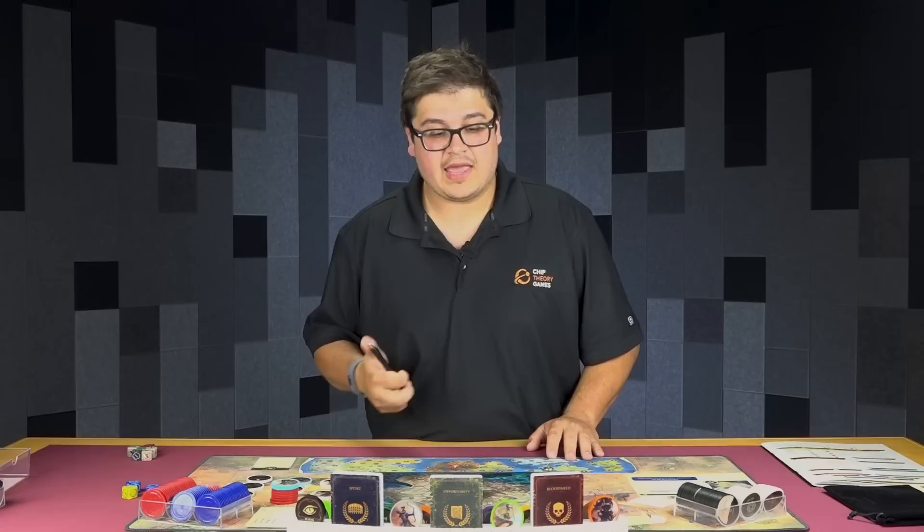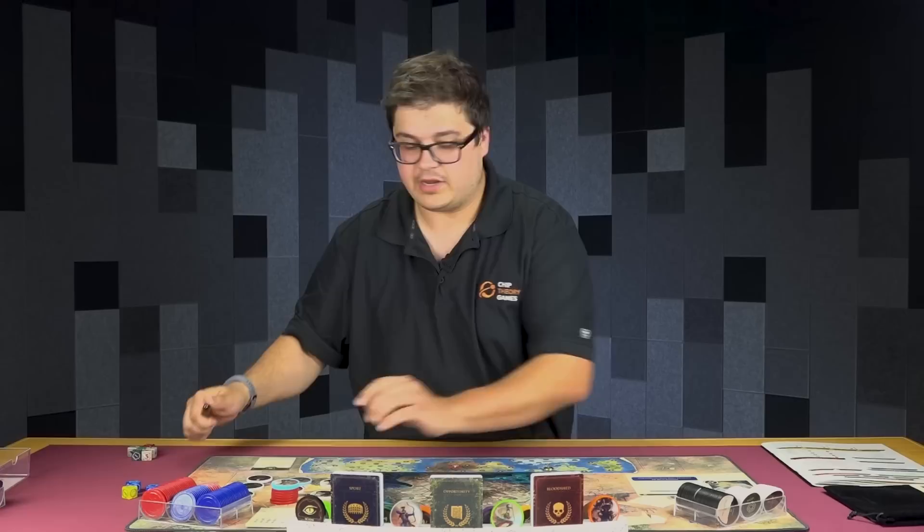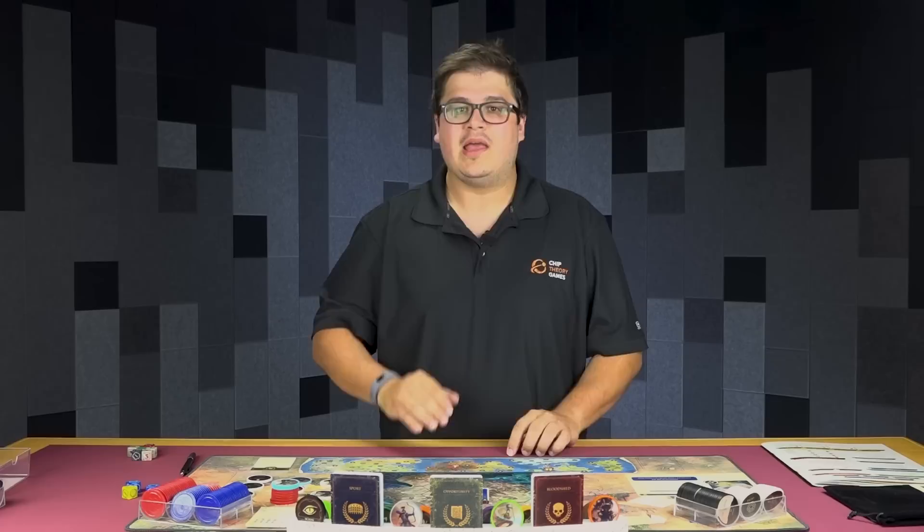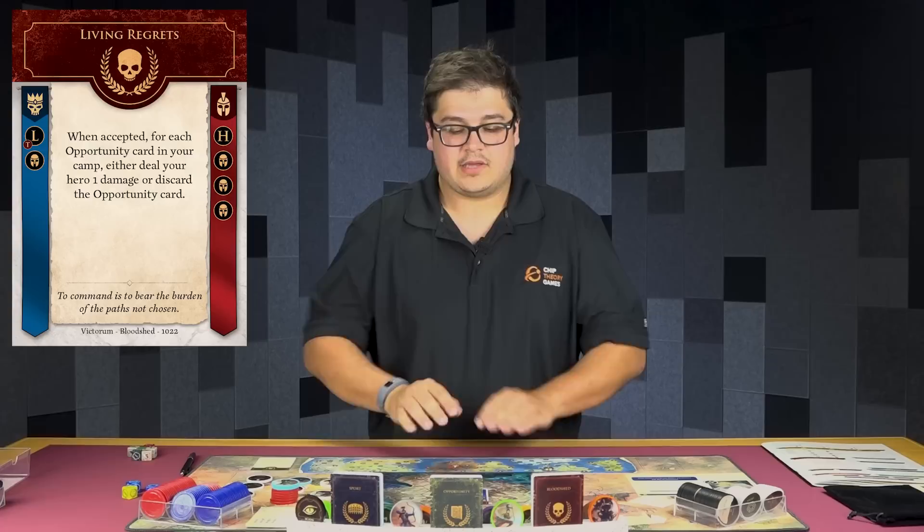So, starting off, we're going to slide up to a bloodshed region and take a bloodshed event. We already know we're going to accept this event, so we're going to mark off a week and draw this bloodshed event. These are face-forward, so I know what I'm getting into — that is an important aspect of this game, paying attention to what's coming up and knowing whether you think you can beat an event or not.